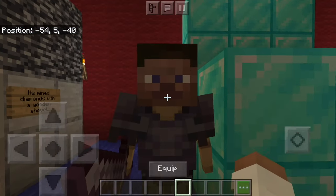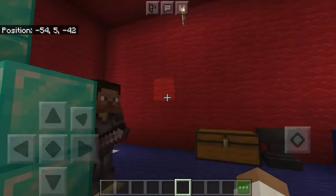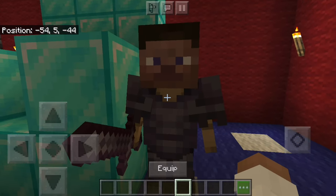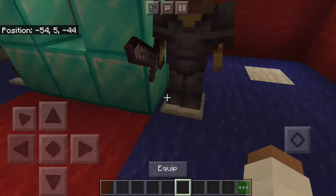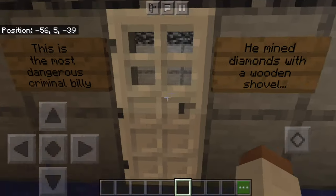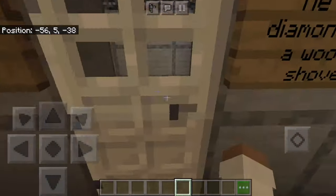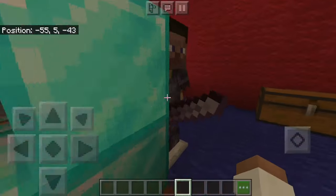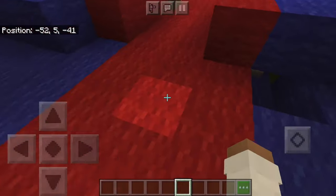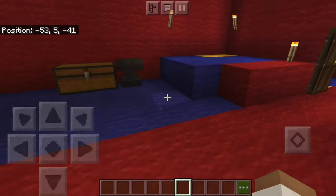We have some guards. I'll call this one Irish Potato — because why not. And then over here we have Ash. This is a nice guard too, I like that. This is the most dangerous criminal, Billy — he mined diamonds. Billy's not in there. Your most dangerous criminal ran away. What are you doing, Potato? What are you doing, Ash? You let Billy escape! Anyway — I clicked a lever. I don't know what it did.